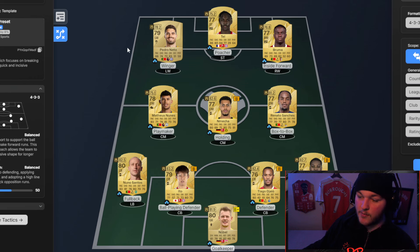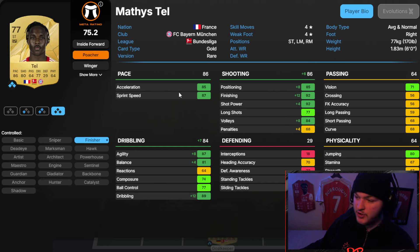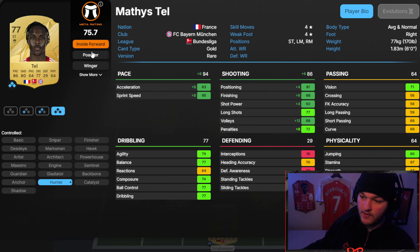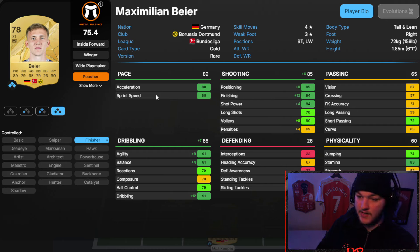Pedro Neto makes another appearance on the left — being in lots of hybrids might bring his price up a little. On the right is Bruma — five star skills with a three star weak foot, great alt positions, 90 agility and 88 balance without a chem style, so his left stick dribbling will be very nice. Composure of 68 isn't ideal and he's a right footer, so he'll be more of a sideline winger rather than cutting inside. Tell has 86 pace and 80 shooting — with a Hunter chem style I'd use him more as an inside forward. Four star four star, very nice. If he's expensive, a cheaper alternative is Beer of Dortmund, though Beer is only four star three star.